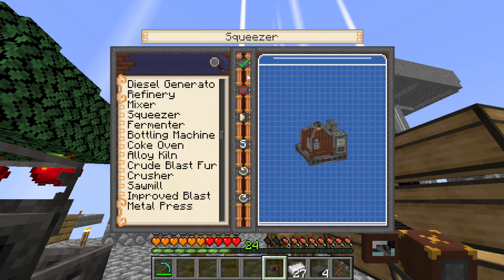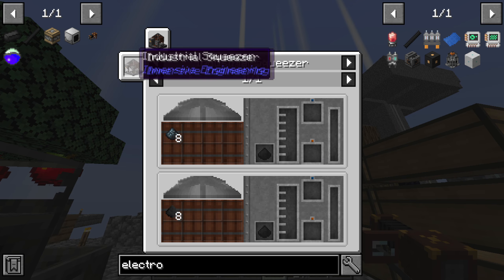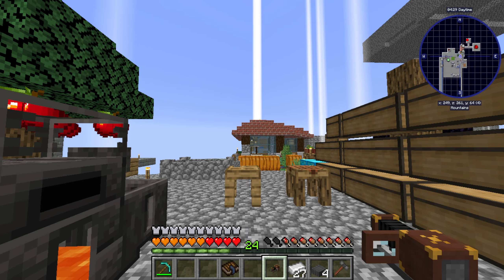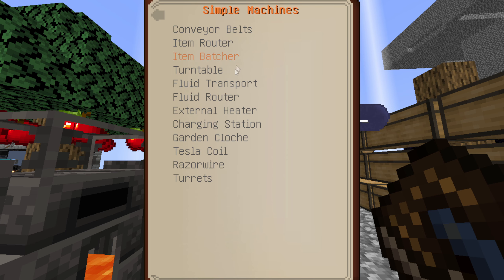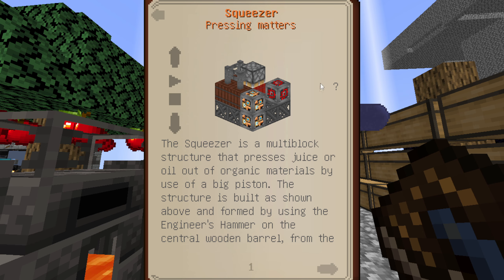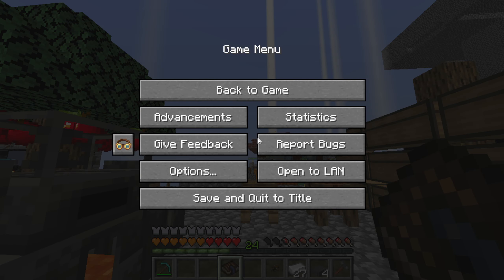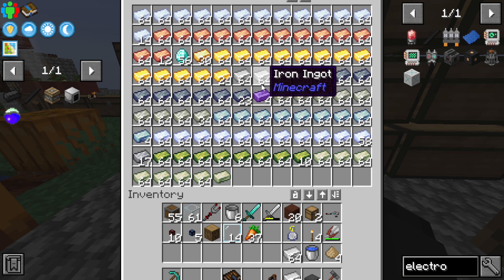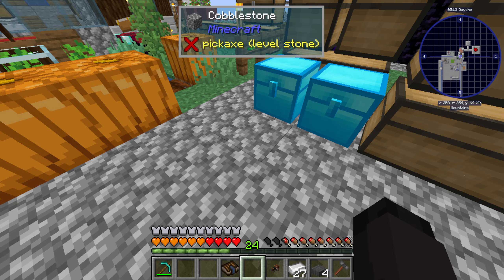We need the industrial squeezer — which needs coke dust, which I think I can make in the Create setup, so that's fine. Let's look at what we need for the heavy machinery squeezer: scaffolding, two light engineering blocks, three steel fences, two fluid pipes, four wooden barrels. A lot of that is relatively cheap, but I don't think we have extra steel.